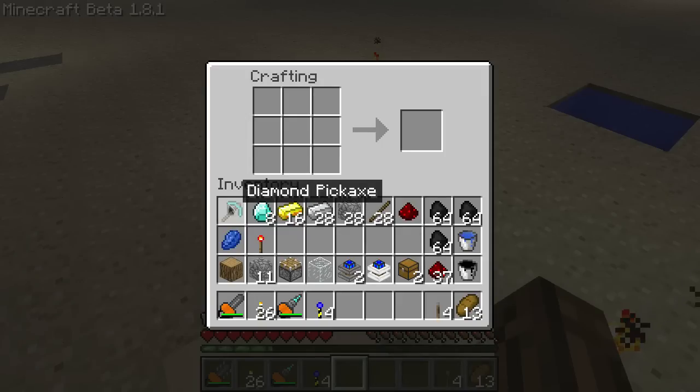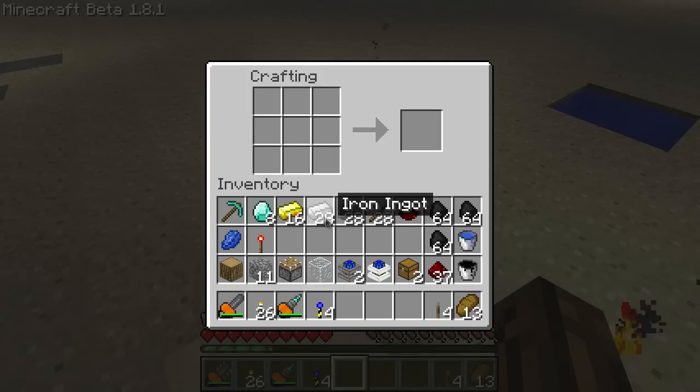You can build a quarry. You're going to need a diamond pickaxe, 8 diamonds, 16 gold ingots, 28 iron, 28 cobblestone, 28 sticks, and a piece of redstone.